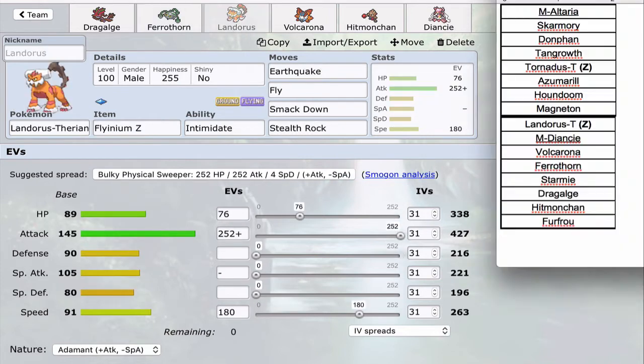Next is my Lando T — this is going to be Flyinium Z with Earthquake, Fly, Smackdown, and Stealth Rock. I'm running Adamant Nature with enough speed for base 70 max speed Pokémon, creeping the Magneton. Smackdown lets me hit Skarmory with Earthquake for super effective damage. I can get up Rocks reliably because his Spinner doesn't beat me and his Defogger doesn't beat me thanks to Smackdown. Just a nice Pokémon to punch holes through his team — he doesn't have a great answer to Lando T.